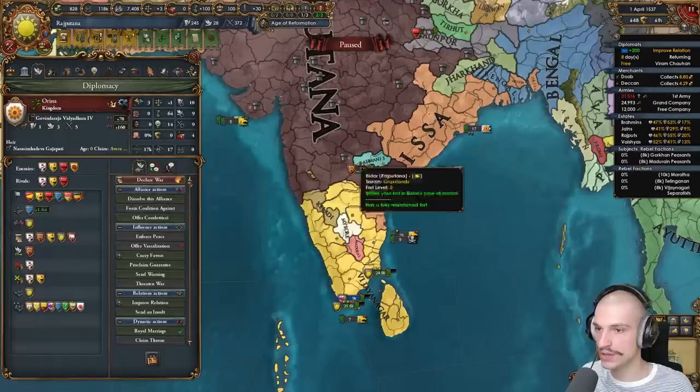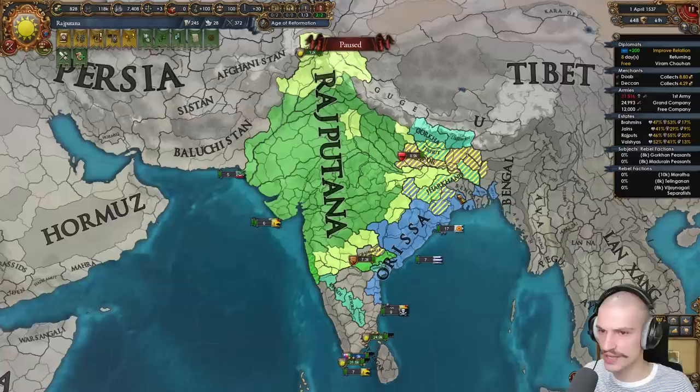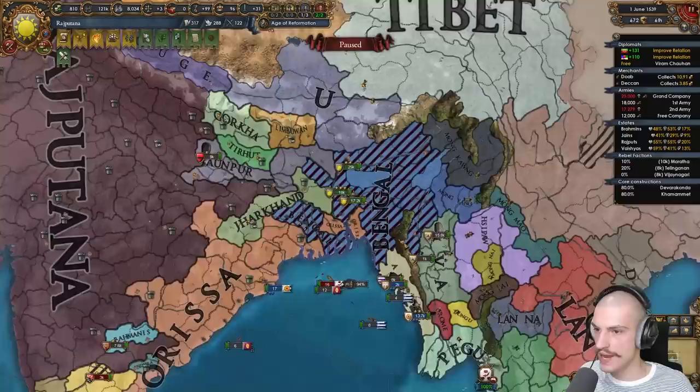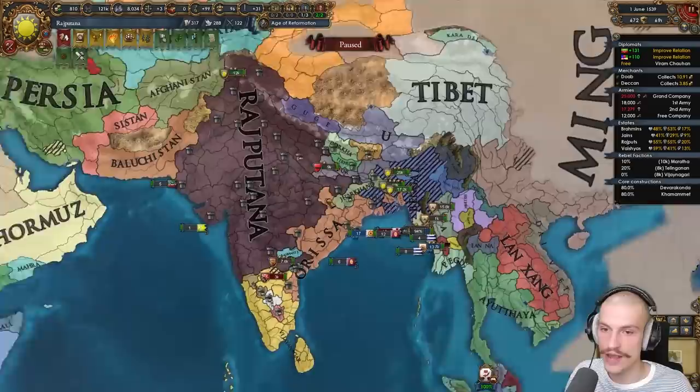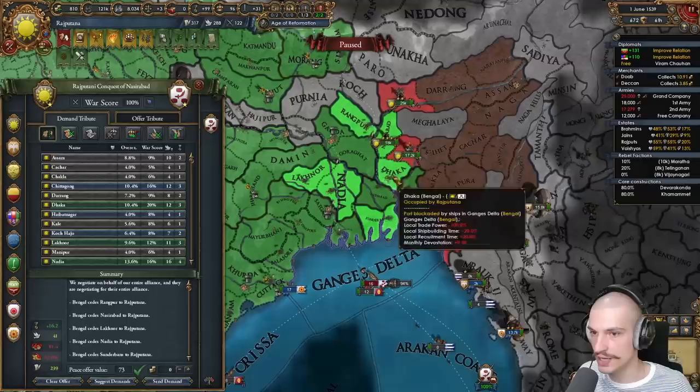Not looking too bad — with the favors I have with Orissa I can ask for Andhra cores to be given back. But now we have a coalition reforming: Afghanistan, the Timurids, and Bahmani. I need to declare on Bahmani immediately. Actually I'll fight Orissa first to keep others from joining the coalition. Declaring on Bengal — taking stuff next to Jarkand: Nasirabad. Wrap on Bengal — truce struggle with John Poor, Vijianagar, and Bengal.